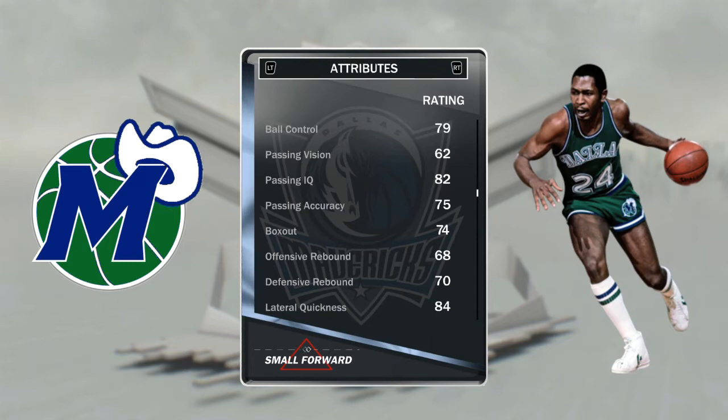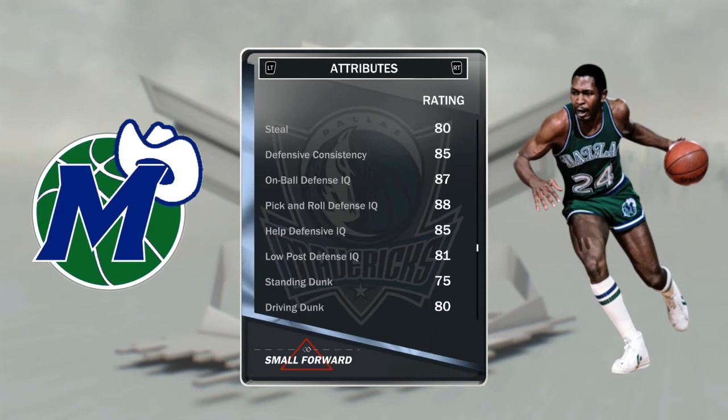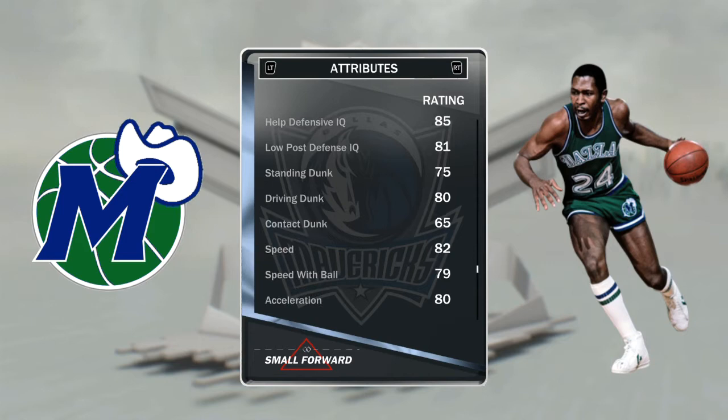His passing is good. Rebounding is good for a small forward — very good. His defense is there, high 80s, very good. Standing dunk is 75 — for a 6'6" small forward, 75 is a solid standing dunk. This guy is definitely a post player. 80 driving dunk, 65 — I'd rather have 80 and 65 for my dunk package because then he's not going to get blocked. With the lower dunk rating they just go up and put it in without doing anything fancy.